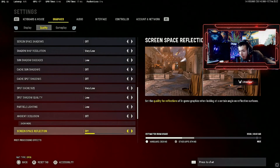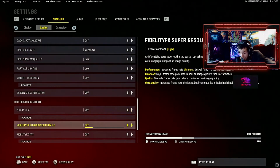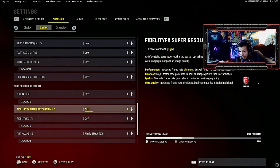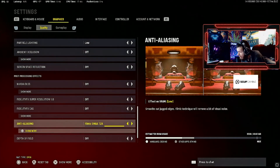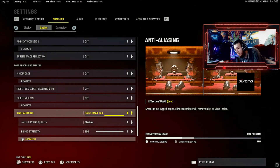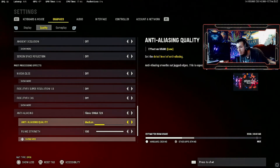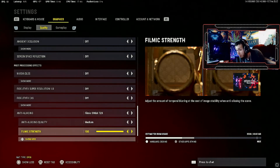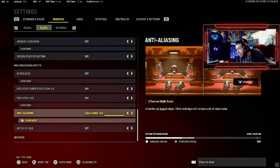Ambient occlusion I have off. SSR — which is screen space reflection — turn that off. I have DLSS off. Filmic super resolution off as well — that's the one underneath it. Anti-aliasing: I am running Filmic SMAA T2X. There are some advanced options with this one — the quality of the anti-aliasing I experimented with high, but medium is just perfect enough. And then the filmic strength right underneath, keep it at 100. Medium is all you need. If you want to try to squeeze out more FPS you can drop it down, but it's not much of a difference in this game.